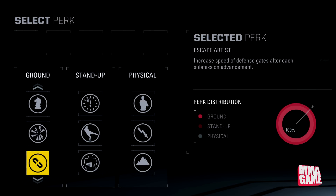Next is Escape Artist — I think this is actually a new one. It increases the speed of defense gates after each submission advancement. So basically, the longer the submission goes, each time they advance it makes it easier for you to escape. That's actually really cool — it's definitely something I might be interested in using for sure.